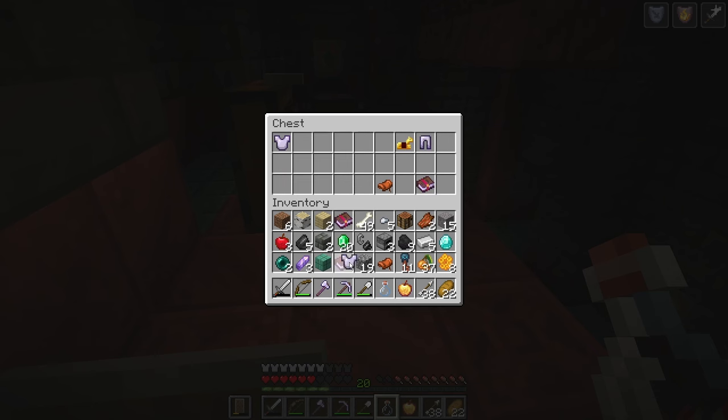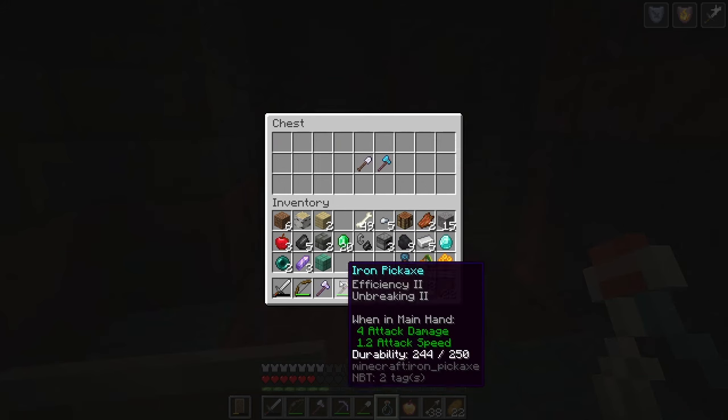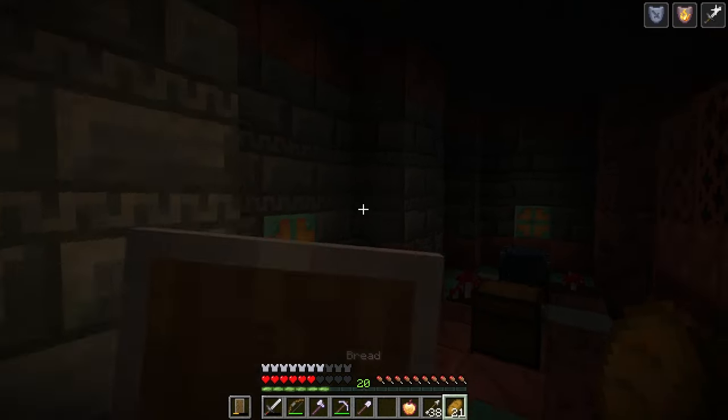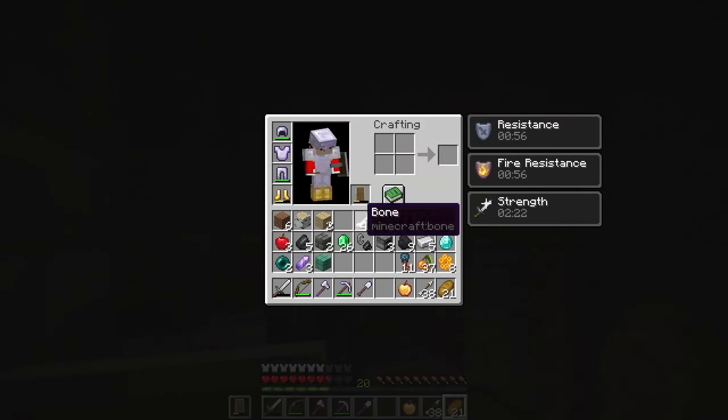Some very good armor, more enchantment books — it's another feather falling four book. We got another diamond axe with efficiency two and an efficiency three shovel. That seems to be this room complete — I can't see where else I could go from here.